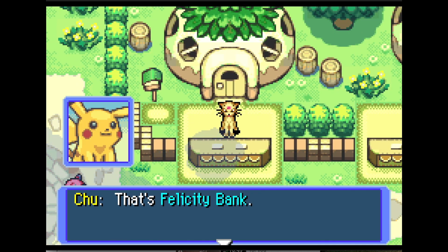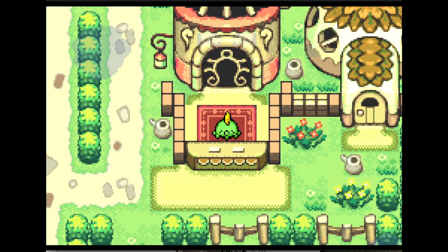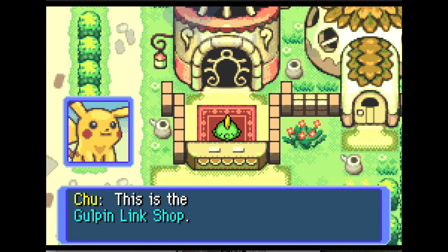And this is what I'm talking about — the Persian bank. It's called Felicity Bank. You can save your money there. That's what I mentioned back in the previous episode.